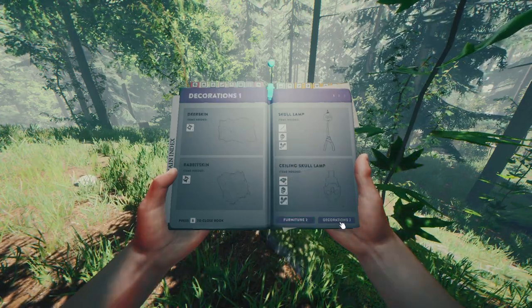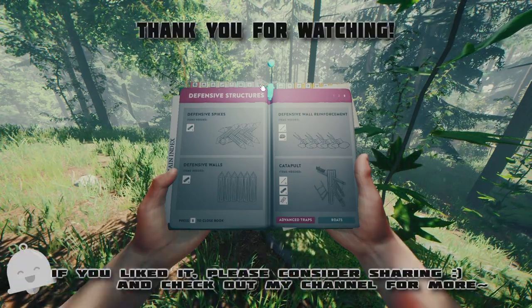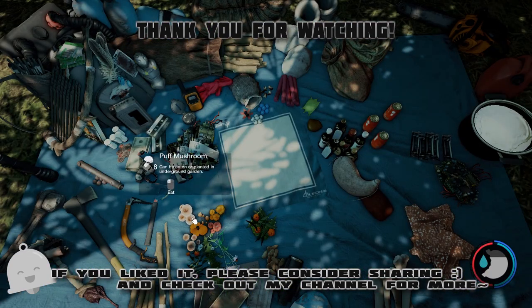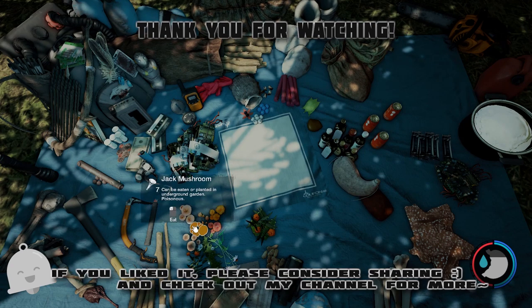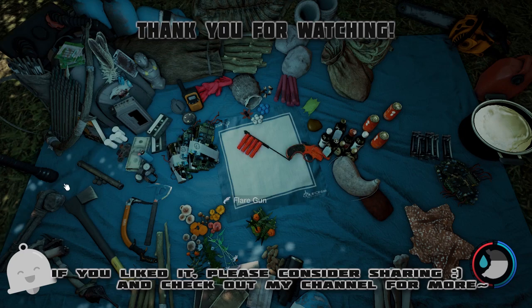Tabs at the top have been changed a little bit to match the Update 66 changes. Mushrooms show a counter on them. The flare gun has a counter on it now as well — and these are a lot of the visual changes for Update 67.